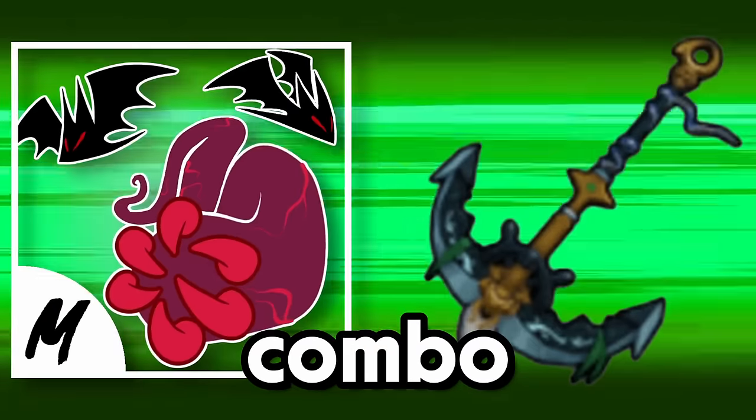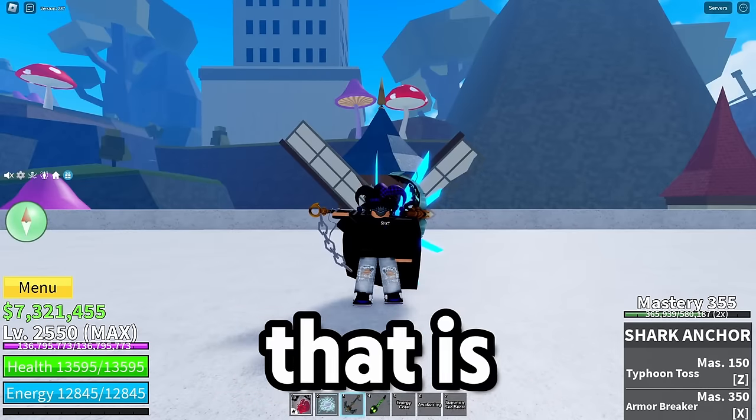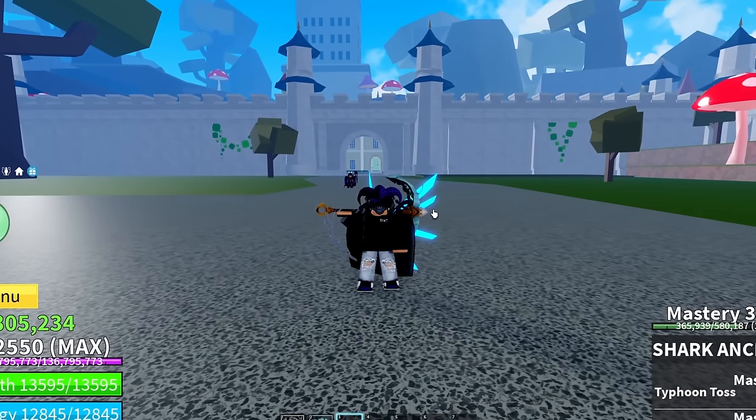Shark anchor is probably the new best sword because of this combo and block troops. This sword is so easy to hit and has an insane one-shot combo that is super simple to land. Using shark anchor just won't be fair to others, so let me just show y'all how OP this shark anchor is.